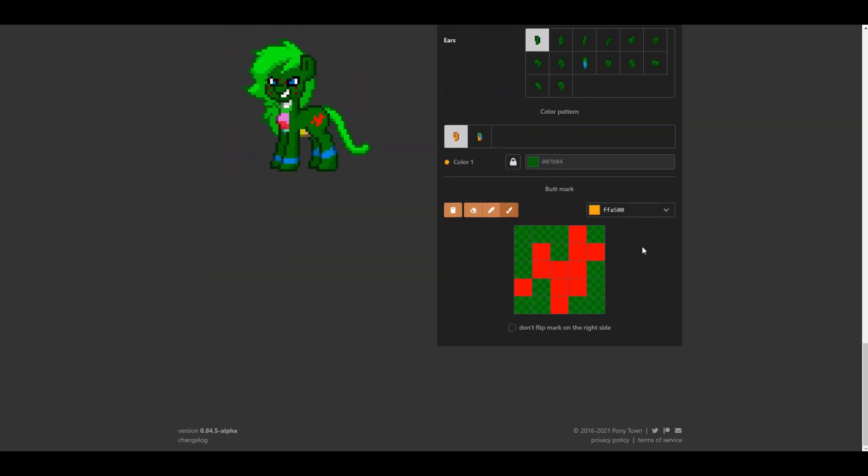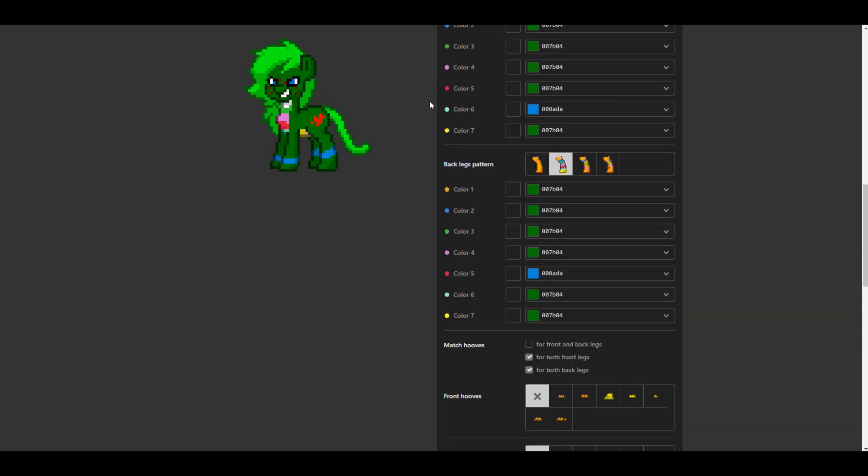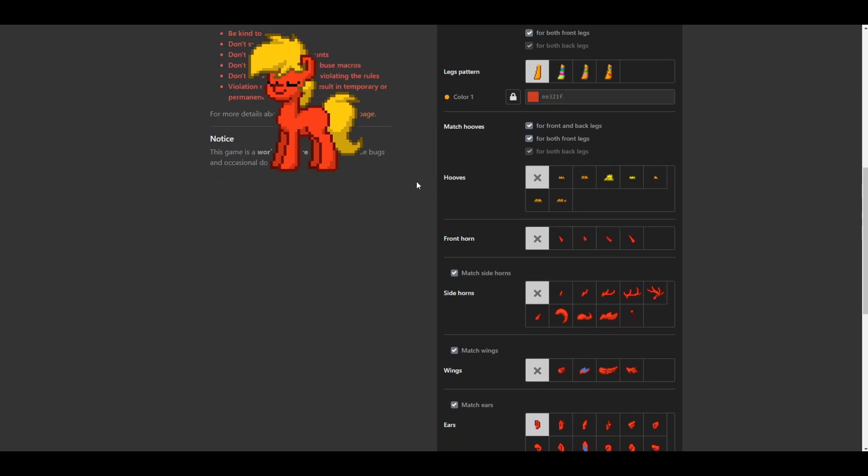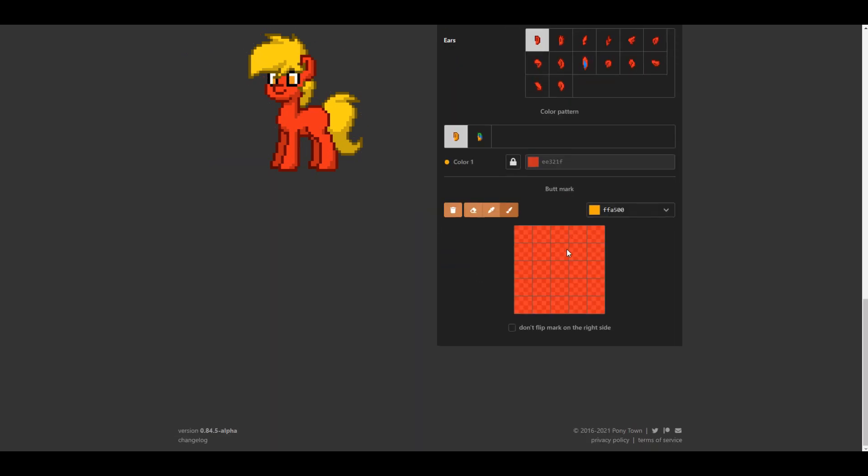They also changed the buttmark editor. If we scroll down to the buttmark, you can see that by default — let me make a new character and scroll down — I haven't done anything yet, but you can see this is red and also slightly transparent. This is to show a preview of what it's going to look like on your body. In a way it looks a little better than the weird transparent thing we had before — it's just a tiny little improvement.